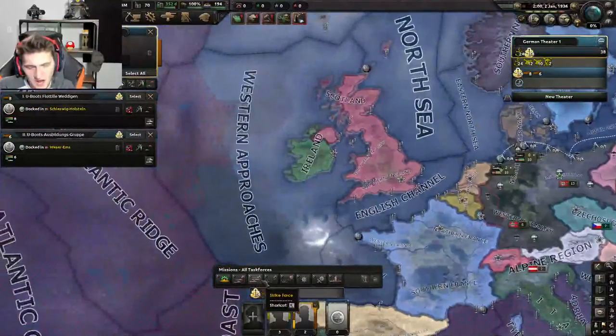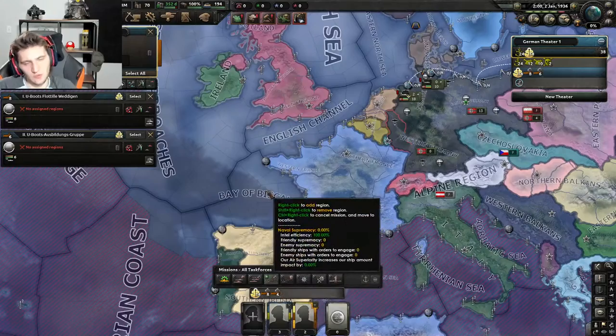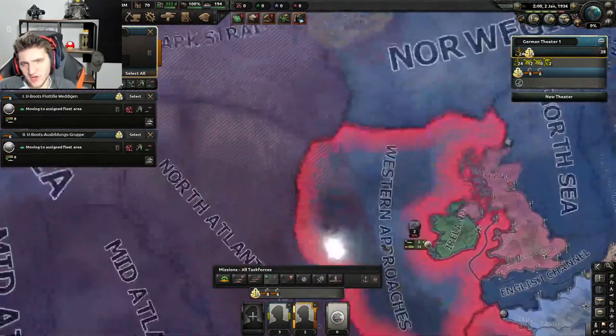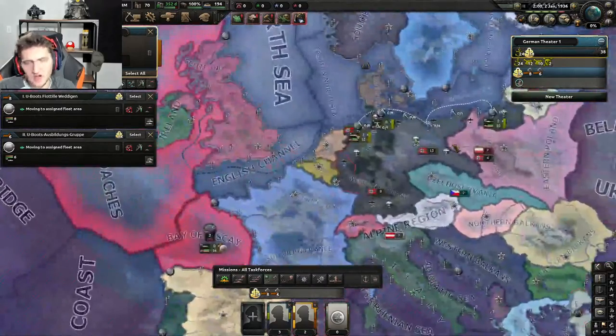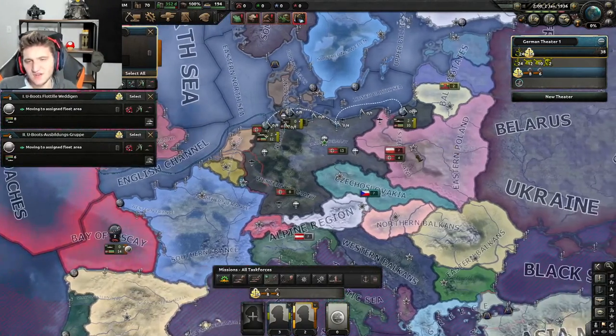Same thing with subs — only do convoy raiding. That's the only mission you need to worry about for your Navy. Click on where you want them to go and they'll start convoy raiding there. I accidentally assigned them against the British somehow — whoops.